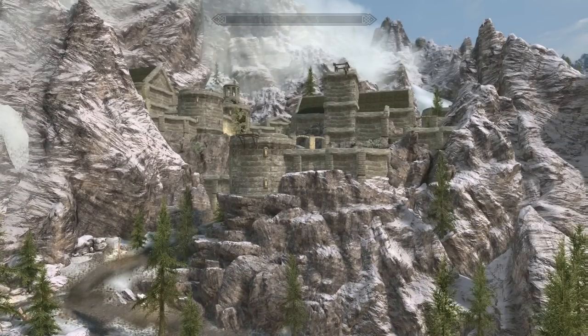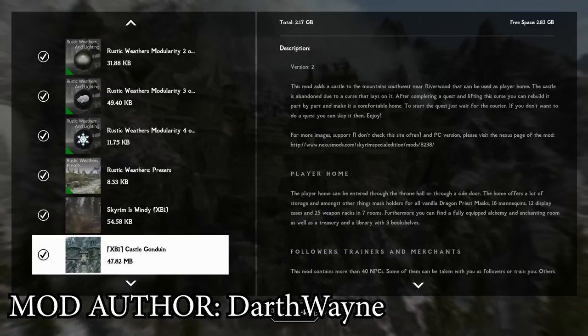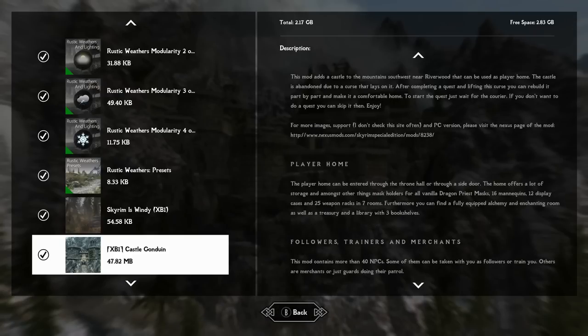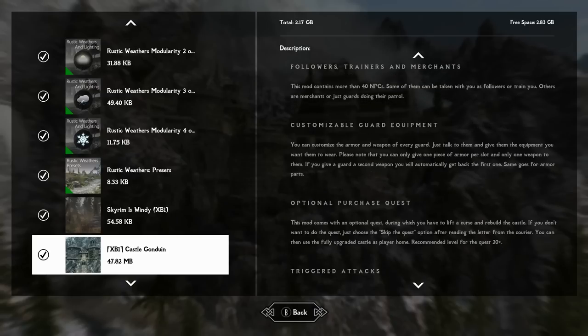Today we're taking a look at Castle Gonduin. What this mod adds is a gigantic castle in the mountains near Riverwood. The mod does include a quest, but there is a way to skip it. When you first load in, a courier gives you a letter with two options: follow the quest or skip it. If you skip it, you immediately have access to the fully furnished, fully upgraded Castle Gonduin. If you want the backstory, you can follow the quest instead.